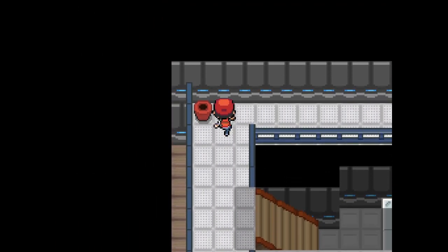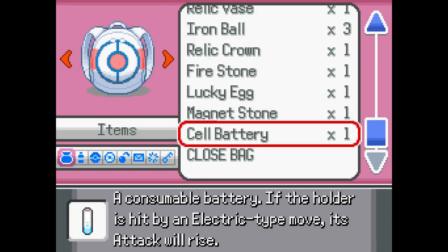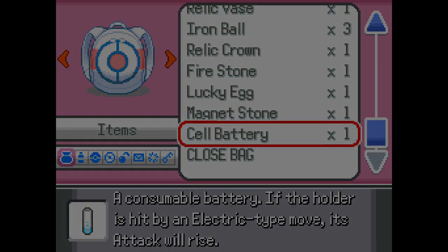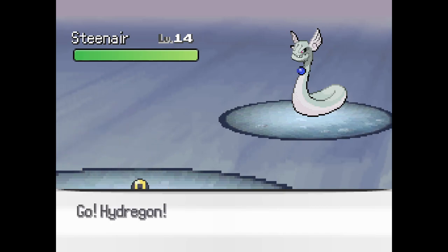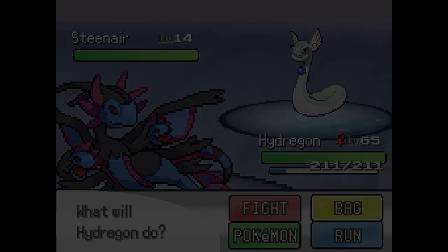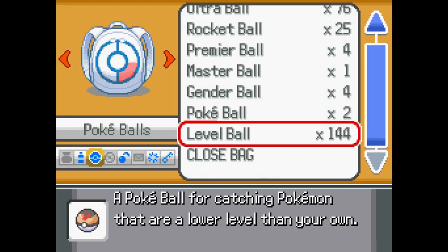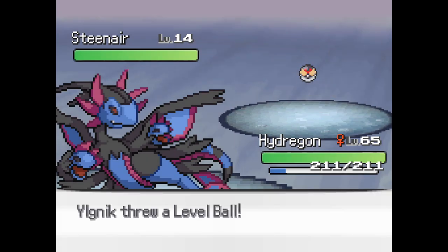Alright, this place is - oh sweet, a Cell Battery. Like, what do I do with this? Oh okay, that's cool. Literally using a battery on your Pokemon. You're Steelix and Dragonair. You know what? I should catch you. Get rid of my own need for evolving my own Onix.